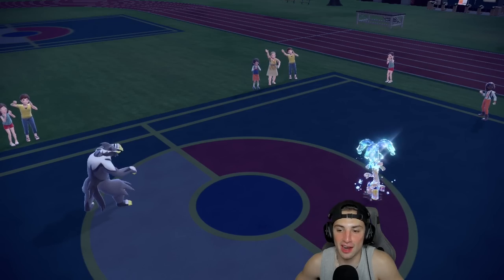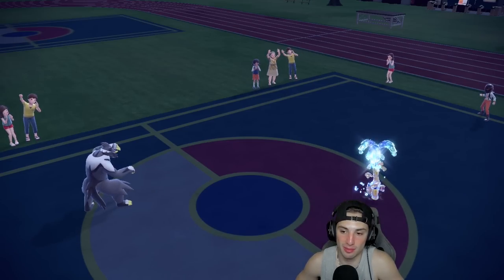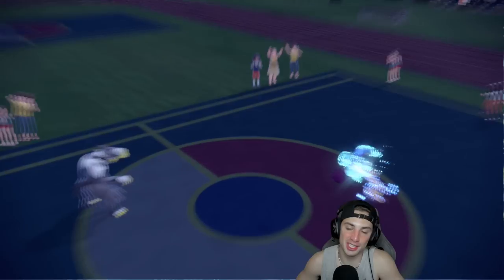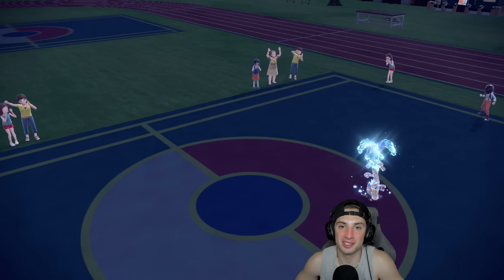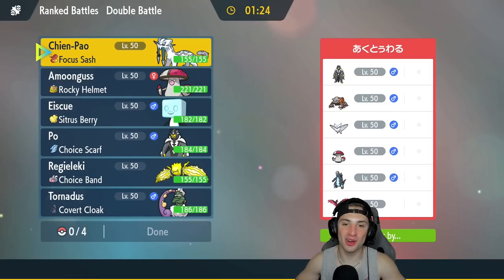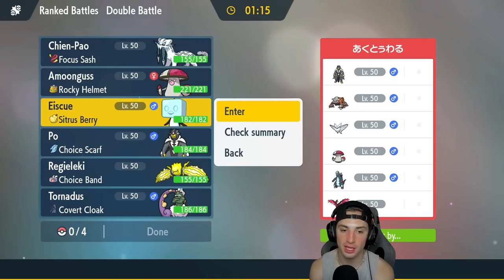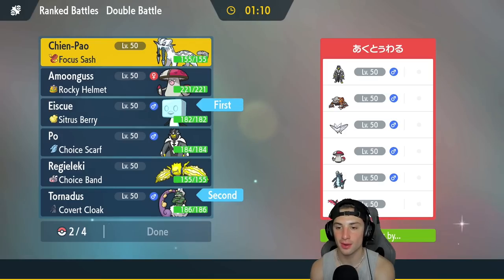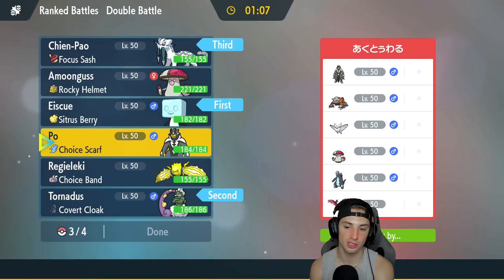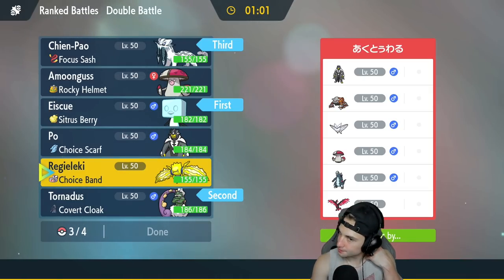I knew once Dragonite came out it was going to be tough. That Goldgo with the perfect terra type won the game — it ends up shadow balling me to finish it off. Match one goes to our opponent. Let's hop into match two and use Eiscue a little bit more. We're sitting 0-1. I'm going to lead Eiscue and Tornadus again, with Shenpao and Regieleki in the back — I think Regieleki might be a tad better than Urshifu here.